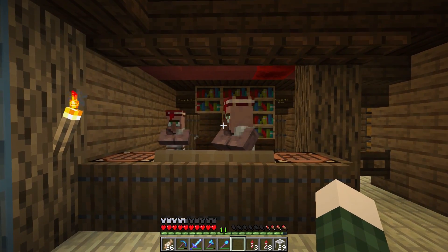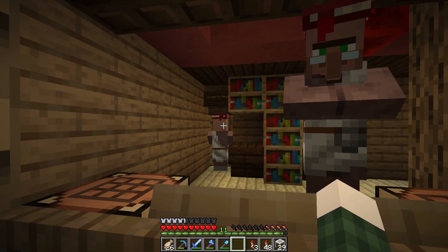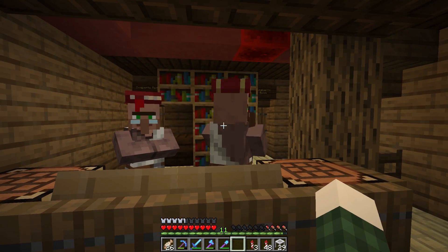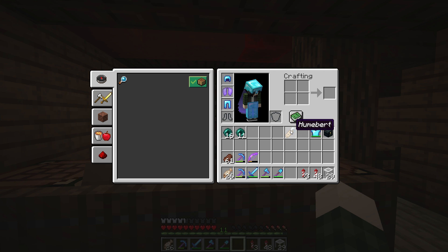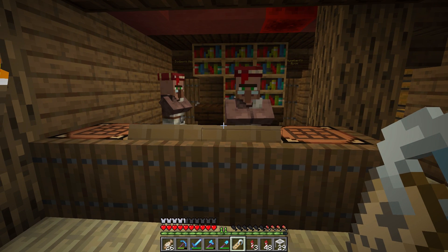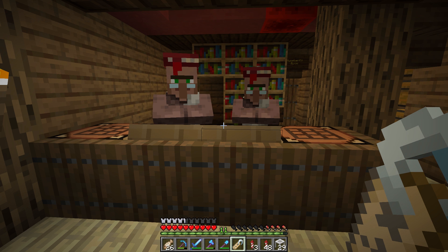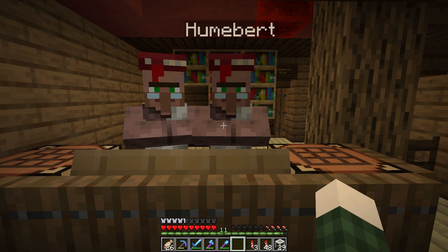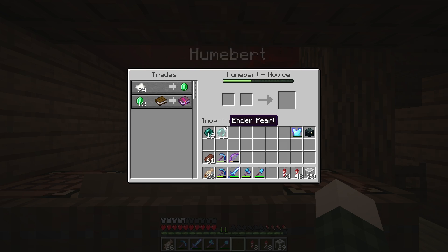I asked you guys for the question of the day in the last episode: what we should name our villager that hasn't been named. One of them is named Zombert — he was a zombie villager that we converted into a regular villager. For the new guy, I got a comment that I picked. I'm naming him Humbert, inspired by the comment from The Goo Goo Monkey. We have Zombert and Humbert — Humbert is like the human version of Zombert — they're a dynamic duo.